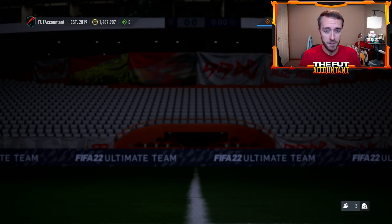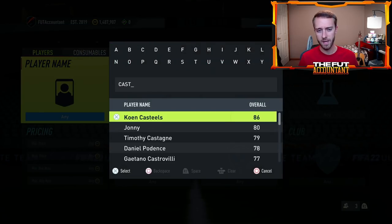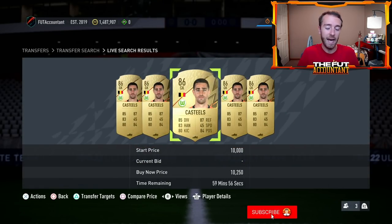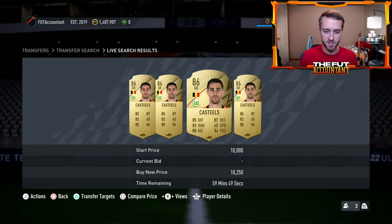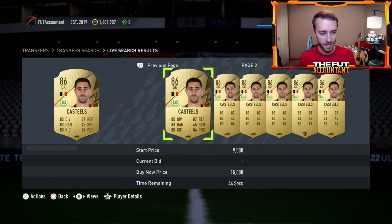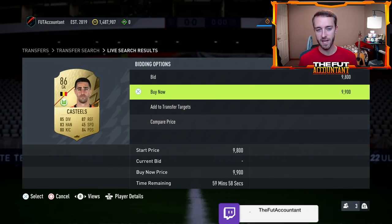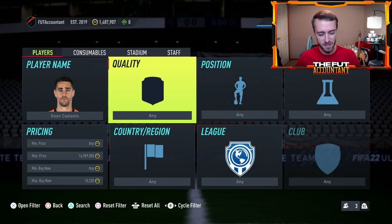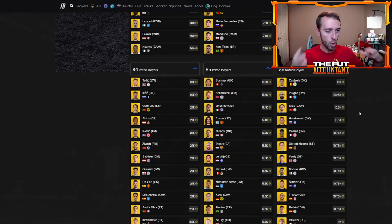I think the reason fodder prices haven't dropped this weekend like anticipated is because people know the icon upgrade is coming — or the flashback and BOPA SBCs that have been rumored. There's still demand from those. If I were trying to at least do a club stock, I'd go for bids — around 9,500 on cast deals; all 86s are selling at 10-11k right now. I'd be getting on the bids 100%, or maybe using a sniper tool, but bids are probably the best bet if there's any supply.